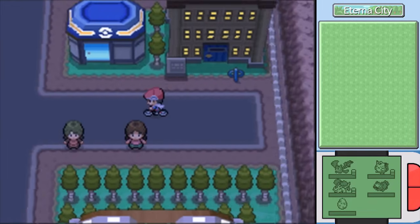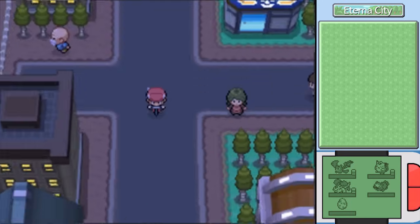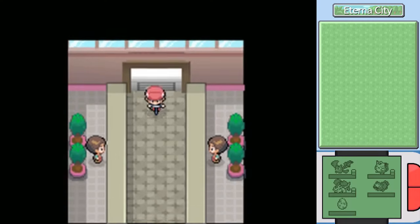It feels so good to finally have a bicycle. Through that cut, I stopped off at the Pokémart and stocked up on some items — got some more Repels and picked up an Escape Rope, which will be good for the road ahead. Also, two badges does not get you any new items in the Pokémart, so you don't have to worry about that. Let's just head out of town — good riddance to Eterna.